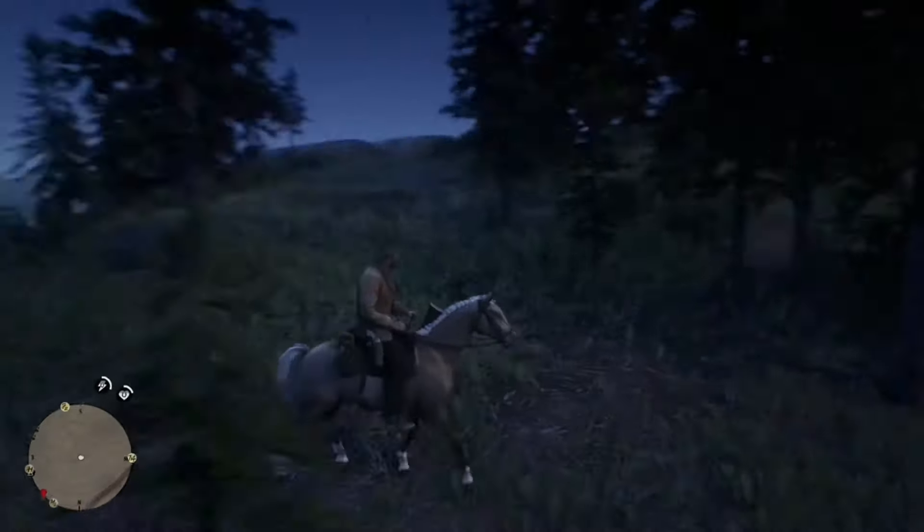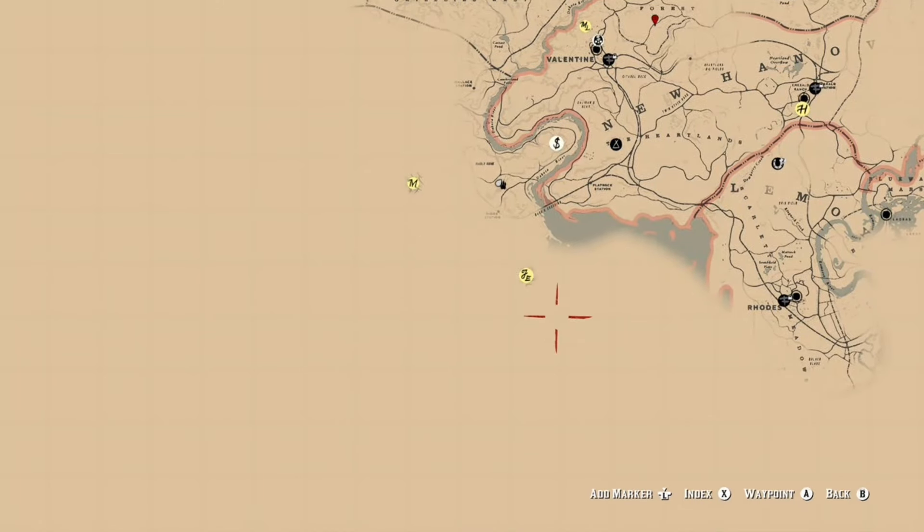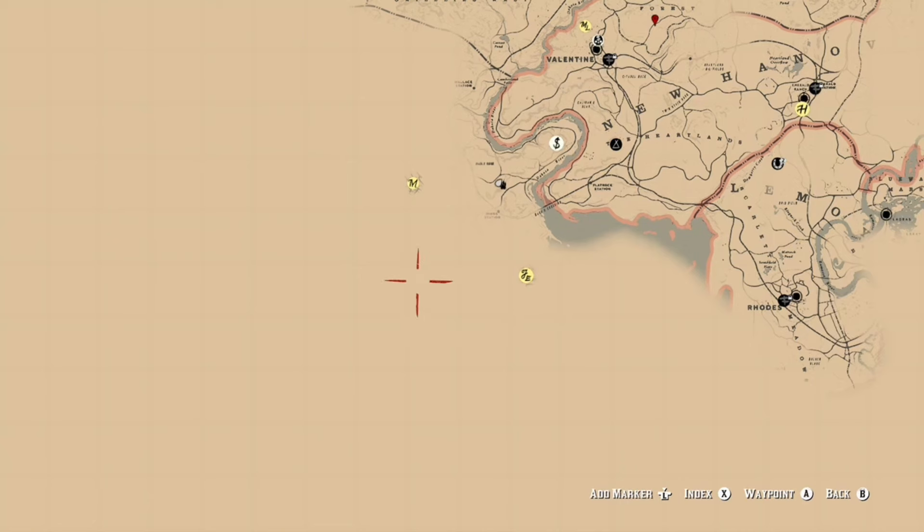What if Donald Trump was in Red Dead Redemption 2? I bet you can already answer this for yourselves — there would be a wall separating New Austin and the rest of the map. We're going to build a wall, it's going to be built, we all know that, but unfortunately we cannot build a wall in this game.